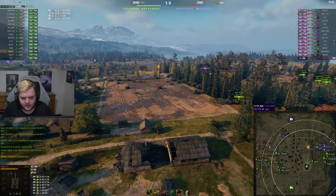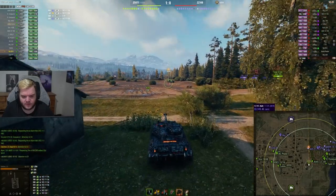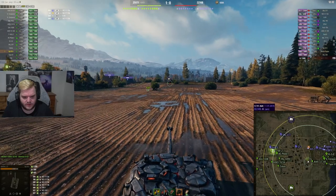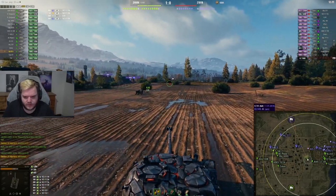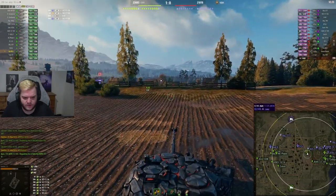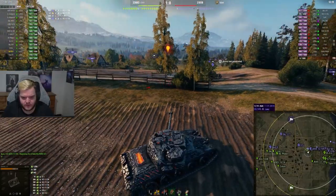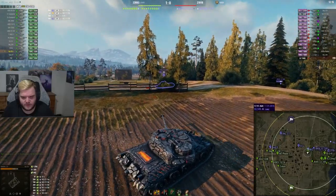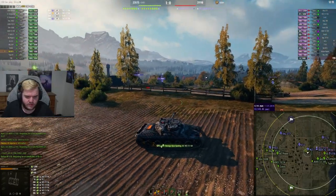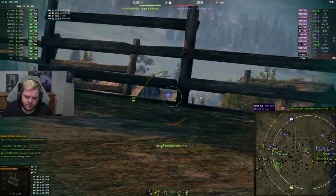It doesn't look like they will — I might push up and pick him up myself. I'll intuition back to HEAT here, just around the corner. An STI is driving in the middle of the map — I don't think he spotted us. Going to spot him and hope it works out. Need to be careful of the T77 — he could shoot me if he has awareness. The 5a decided to run away. Not connecting on the cupola — that's just bad RNG.